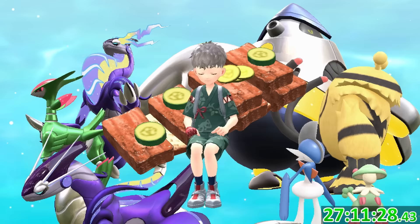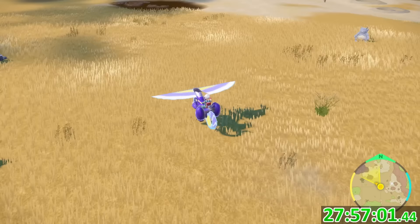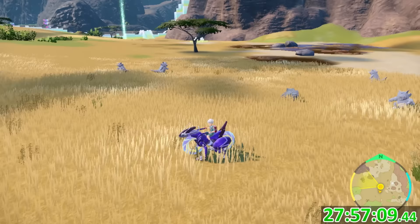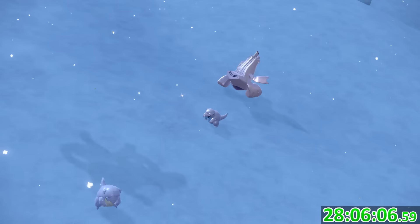I found out that doing a Rock-type sandwich in the area where I found Litleo would only spawn that line, and although that basically guarantees the shiny, the lighting in this game never fails to disappoint. I rolled Sandshrew, which is one of the only version exclusives of Violet for this DLC, and in seven minutes I managed to find one. Then things got a little insane — I started finding shinies almost back to back, including a Doduo in only six minutes, and several more in rapid succession.